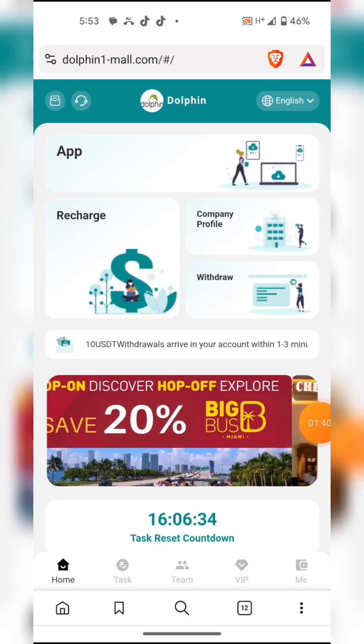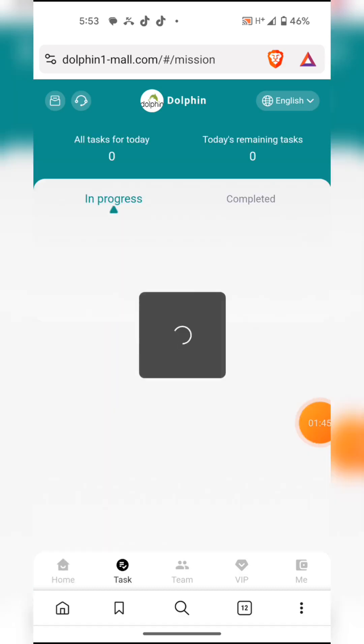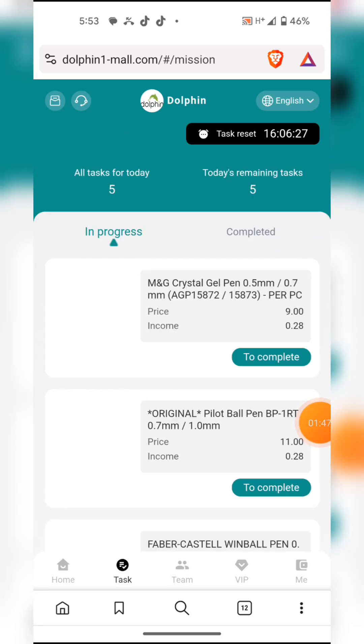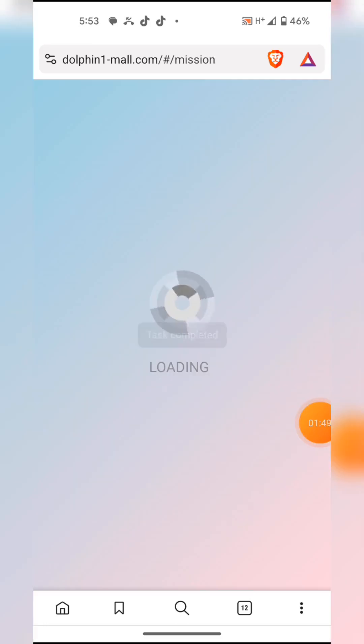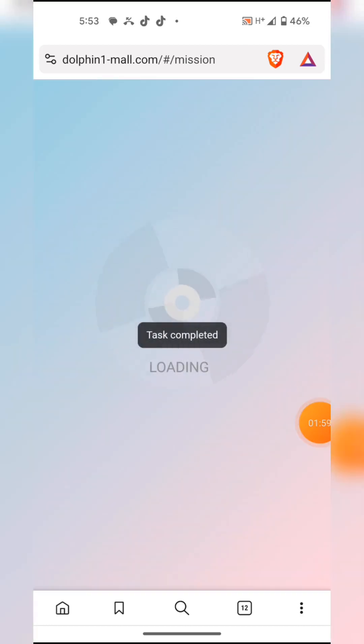I'm going to show you how to claim commission by clicking here on the task section. I've already upgraded to VIP 1. I have five tasks to complete. I'll hit complete on task number one, then task number two.